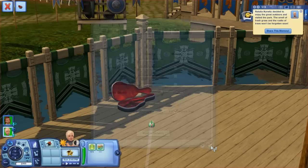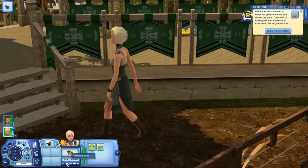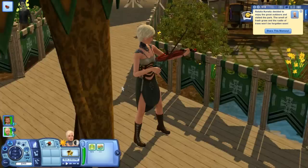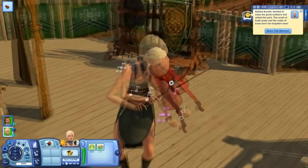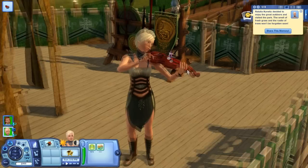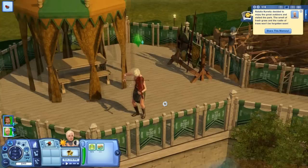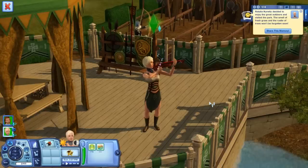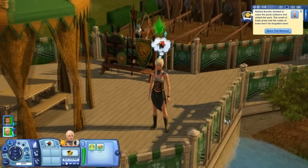Let's have Natalia play the violin — I need to enable my music first because it's always so loud. When you're really good, you're also able to serenade a Sim, which is super romantic and should definitely help in your quest to get lucky. She's not doing too good though — a for effort! A little rough around the edges, but it's okay, Natalia.